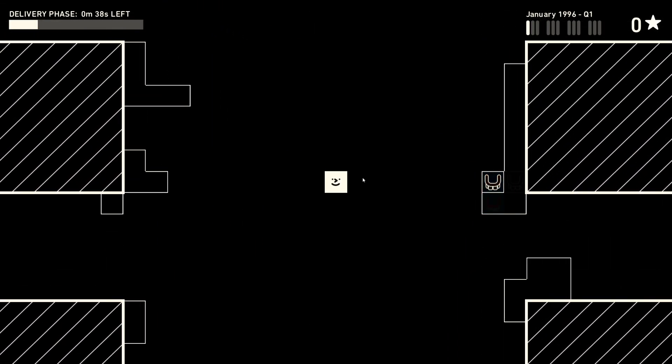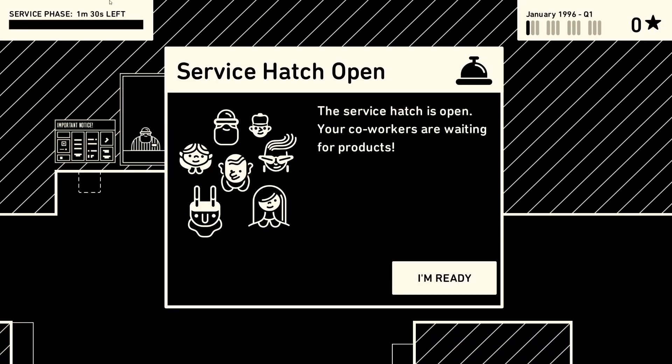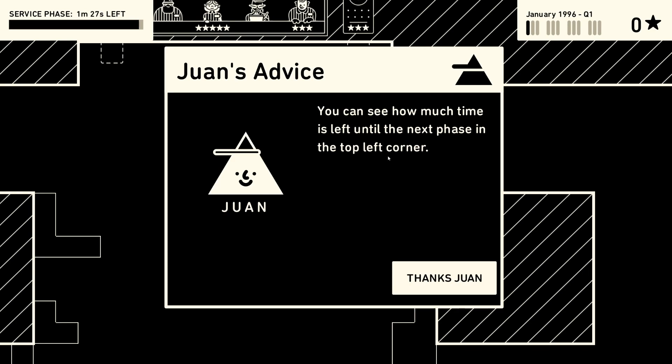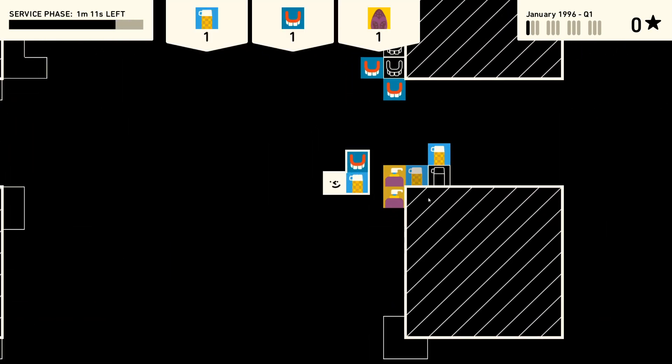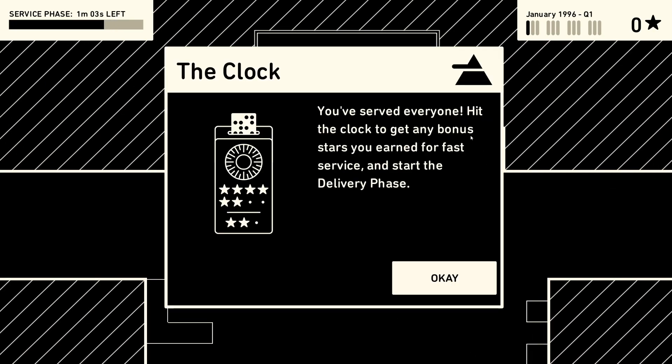I think I have everything set up, though there's really no rhyme or reason to how I set this up - that's probably going to hurt me in the long run. If you're happy with how the warehouse is arranged, press space to open the service hatch. The service phase is a minute and 30 seconds - that's how long you have to get everybody their stuff. We completed it! Hit the clock to get any bonus stars for fast service.